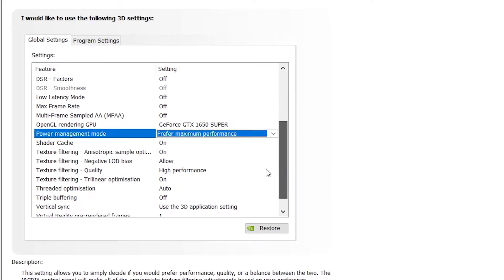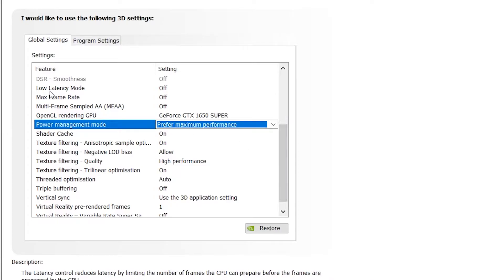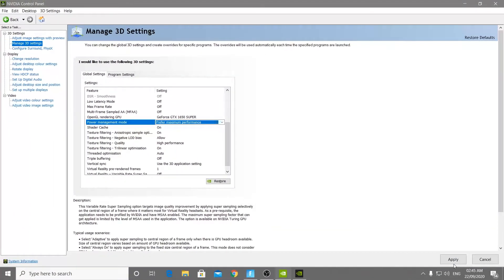Scroll down to Texture Filtering Quality and set it to High Performance. Then scroll down more to find the Low Latency Mode option. Since you are playing an online game, if you want zero latency or zero input delay, turn the Low Latency mode off in the NVIDIA Control Panel and apply the settings.